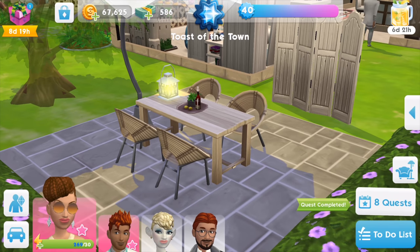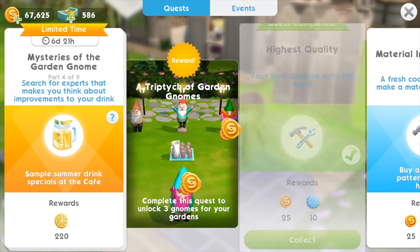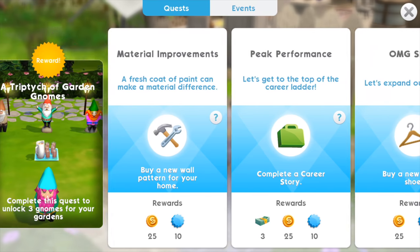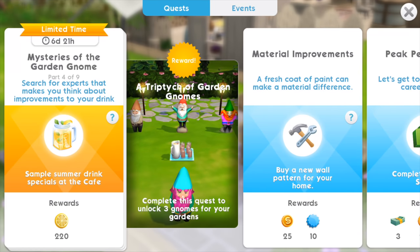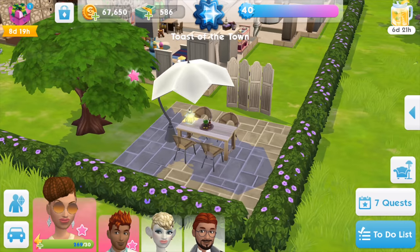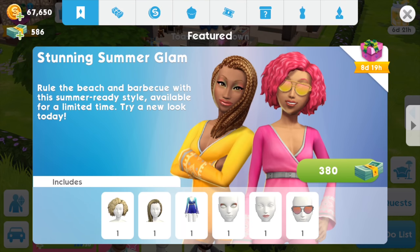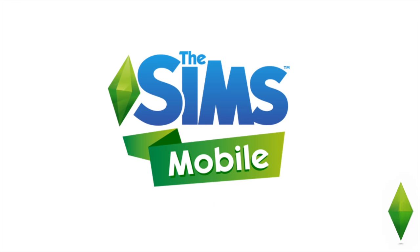The quests seem to be getting easier — it's not like the hot tub event, or maybe I'm just used to how it works now. Let's go purchase the Summer Glam Pack — yes, the Stunning Summer Glam Pack. We get some hairdos, makeup, glasses, and an outfit for 380 cash. I don't mind spending on it because I really like the braids.